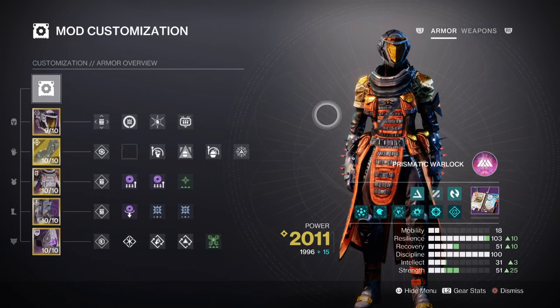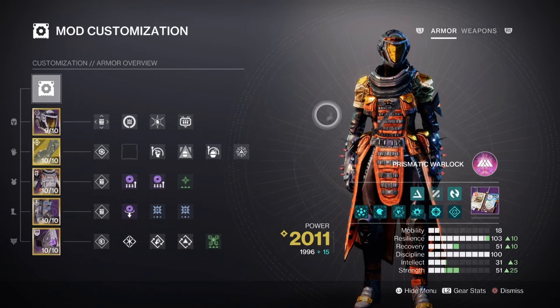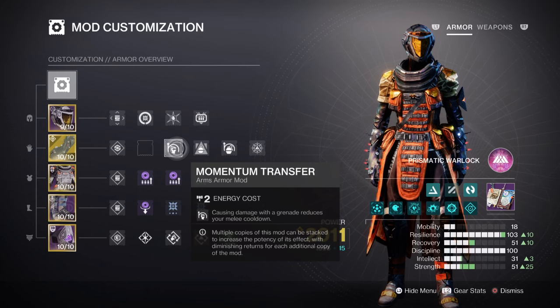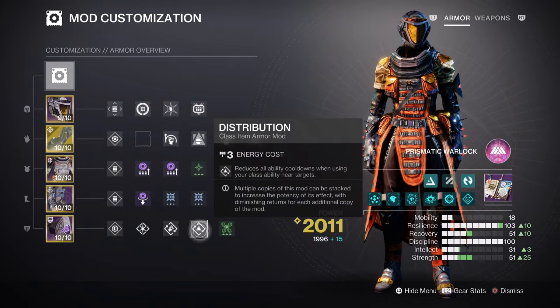Storm and vortex are both pretty powerful grenades to use when you pair them up with Facet of Dominance. Vortex is much better here for the outright debuff it applies to all enemies within its given AOE. As long as you have Feed the Void active, you should be fine with its current cooldown rate. I would now recommend you add these extra mods: Momentum Transfer x1 for a 12% melee buff, Bolstering Detonation x1 for a 12% class ability buff, Impact Induction x1 for a 12% grenade buff, Outreach for a 12% melee cooldown, and Distribution for a 4% all ability cooldown.